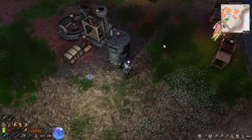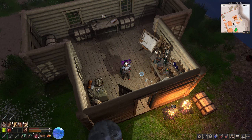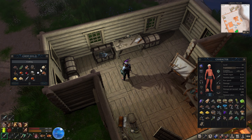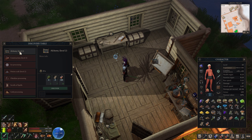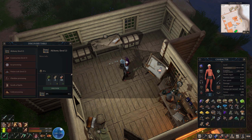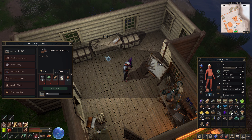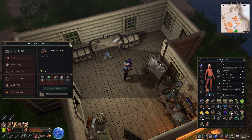The first thing I want to do is upgrade to alchemy table number two. It requires three paper and ten ink. Let me grab the paper and ink - good, I got space. Alchemy level two - let's go ahead and discover that. Then I can probably figure out how to do construction level three, which is going to require a hybrid potato, and we'll have to make some regular paper.